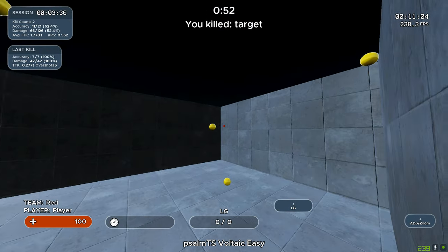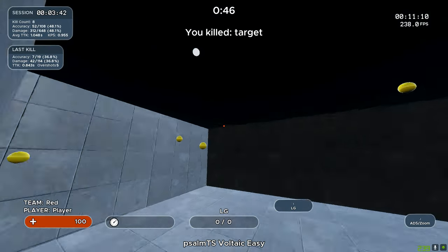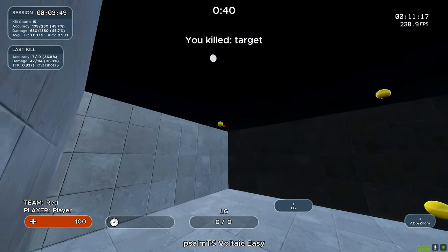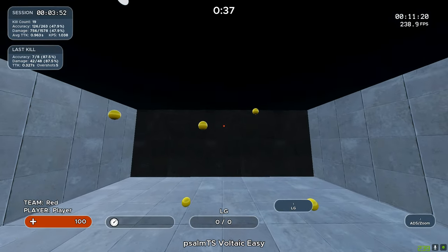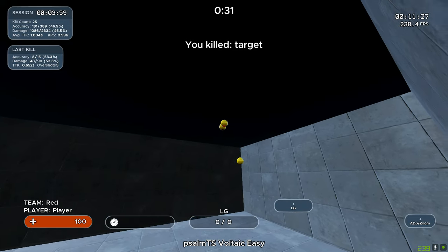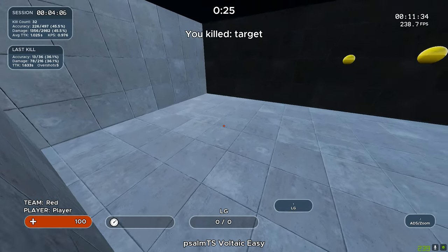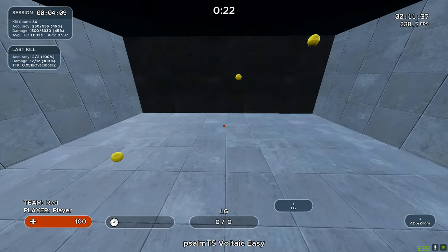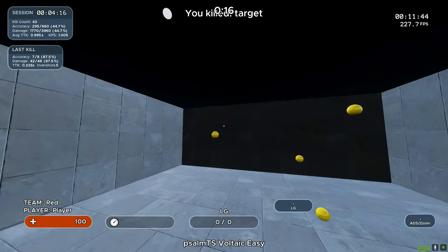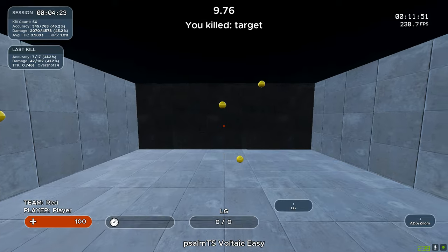Now for Psalm TS Voltaic Easy — apologies if I mispronounced it. I got diamond on this one too, so I got diamond on all three, which I'm very proud of. It's similar to the first scenario but the targets fly at different speeds and angles, adding more verticality to throw you off. This one probably has the most impact on your forearm compared to the others, while tracking impacts your wrist. When target switching you'll notice the biggest impact on your shoulder and forearm, depending on your sensitivity.